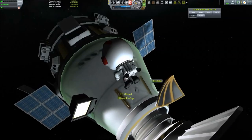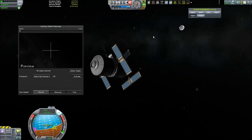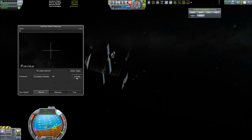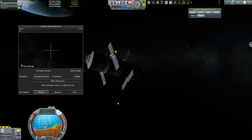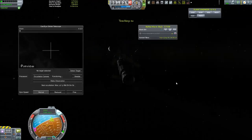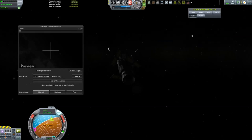Let's cover the last two features of the mod. The third processor is the occultation camera. Once we activate it, we get a specific time, date, and target. For example, at year 1, day 89, hour 5, we're supposed to make an observation of Mun. The best way to time these is to use the Kerbal Alarm Clock mod. Keep in mind that this is an absolute date, not a countdown — it's not 'wait one year and 89 days from now,' it IS the date.